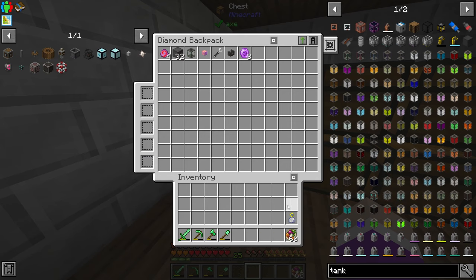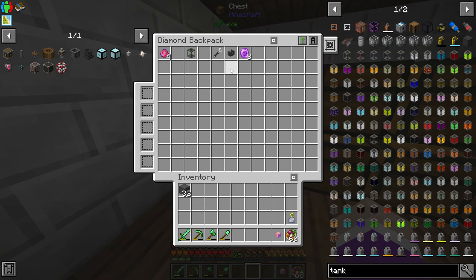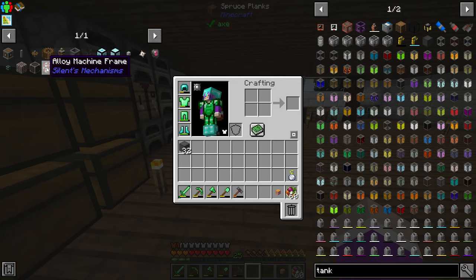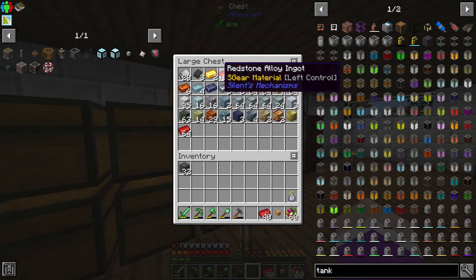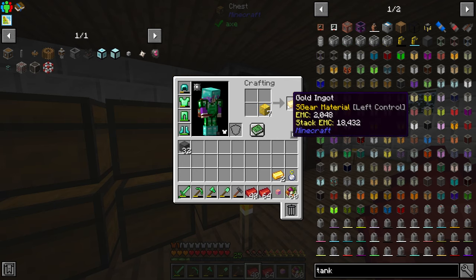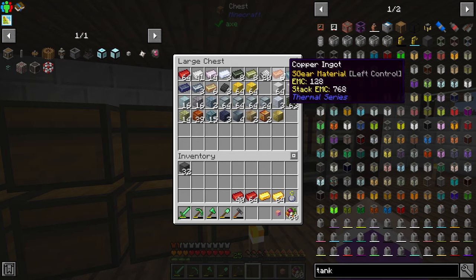I'll just put things in my backpack. For the machine frame I'm going to need redstone, gold, and copper. I need a little bit more gold — I'll take out seven blocks and compress them down. So grab out some copper ingots, and now we can make ourselves some circuit boards — we'll make six of them. Then all we need is a stone machine frame — I should have one left over, and I have two of them.